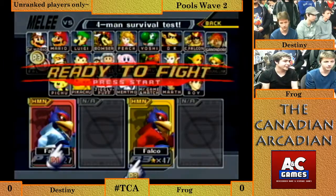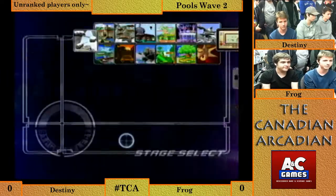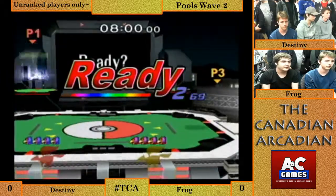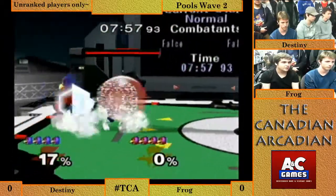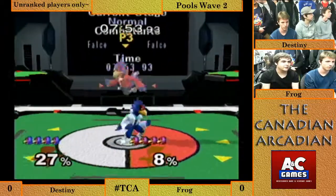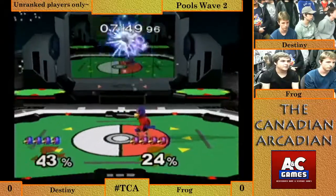Just standing up on the ledge isn't the greatest option. I'd kind of just stay there and wait for the forward smash to end. Like when Frog committed to his edgeguard really early before Destiny had decided on a move, Destiny went ahead and chose the only move that Frog was covering and decided to get up anyway. It's a little bit of an obvious play, but I'm sure you can bring it back.